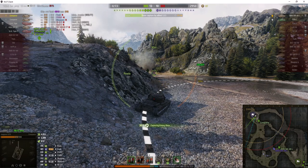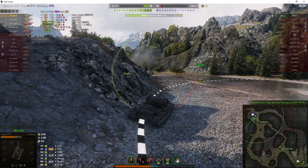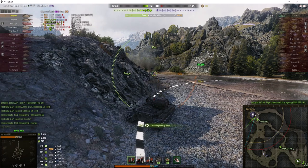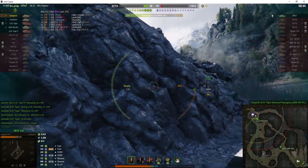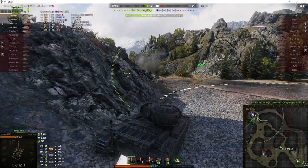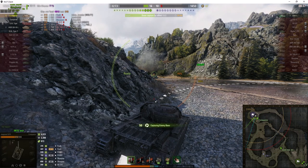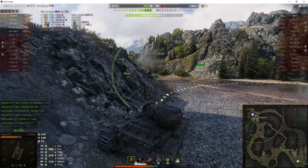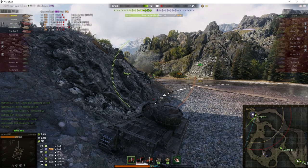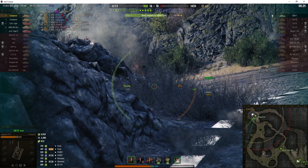The Liberté is on the other side of the bowl, engaging our Liberté at the moment, so I don't think he's going to come back. It looks like the Conqueror up on top of the hill is going to stop the STB-1 if he does arrive. The Conqueror being such a slow tank, it would be really difficult for him to chase after the STB-1, which is quite a fast Japanese tank. The other Conqueror would probably cap out anyway, so they both decided to cap.